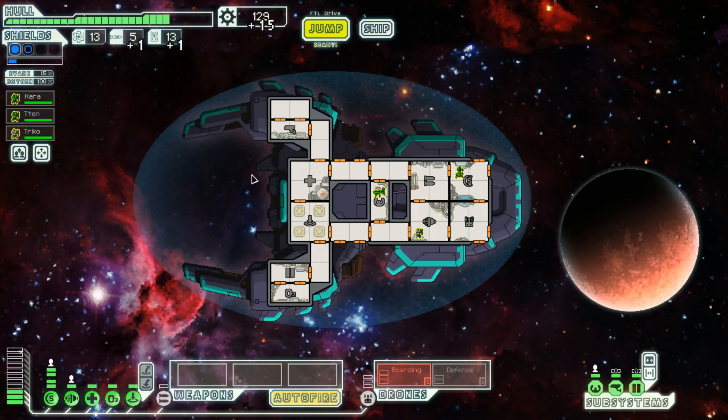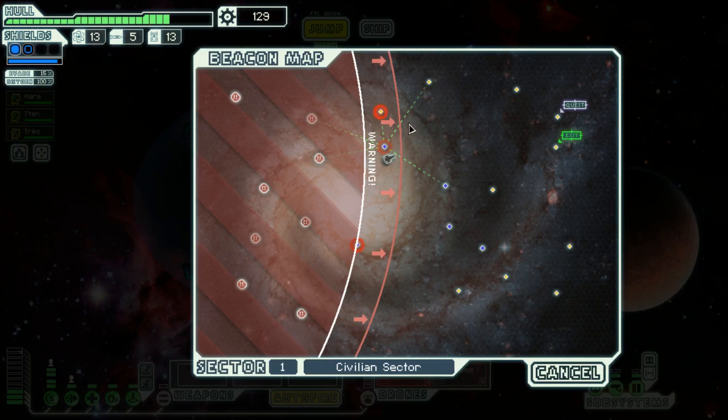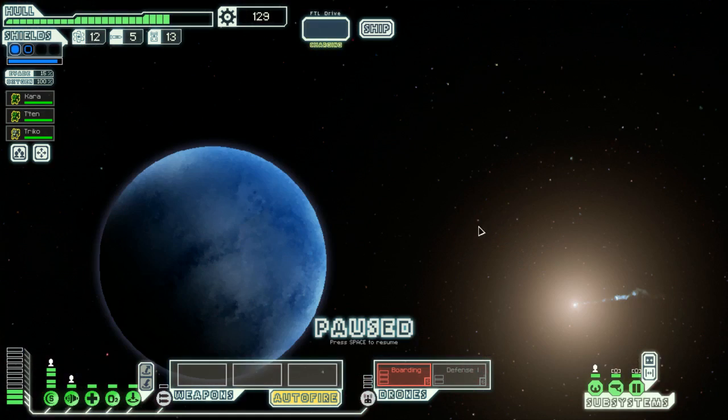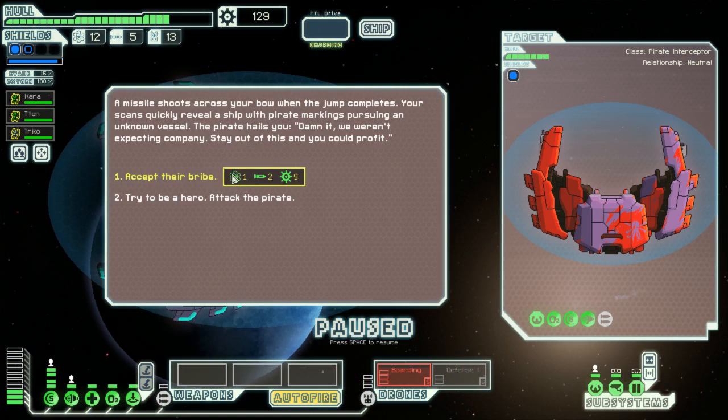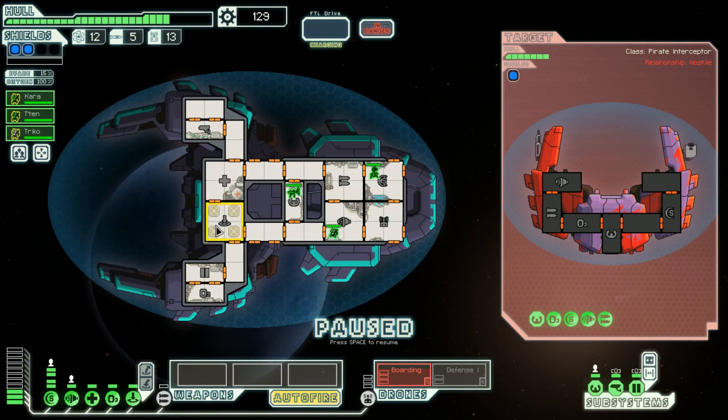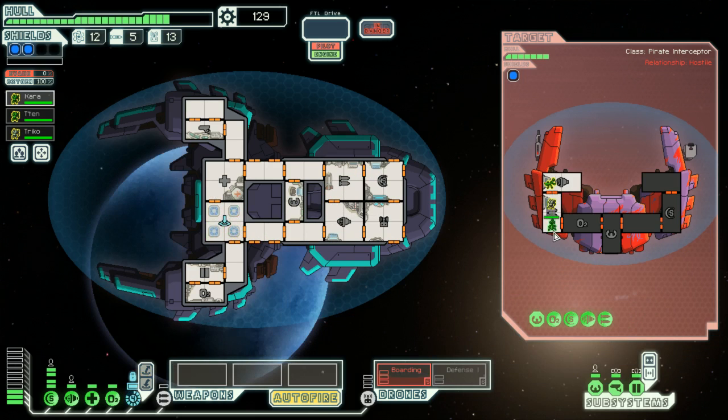My boarding drone died but I managed to get all the reward from that. Can I actually jump out of here in this direction? Yes I can. They've got a bomb and a missile — I have three mantises. I think advantage is 100% on me here. Not to mention they seem to only have two crew, which is fantastic. The bomb can't damage me, but it can cause some issues.